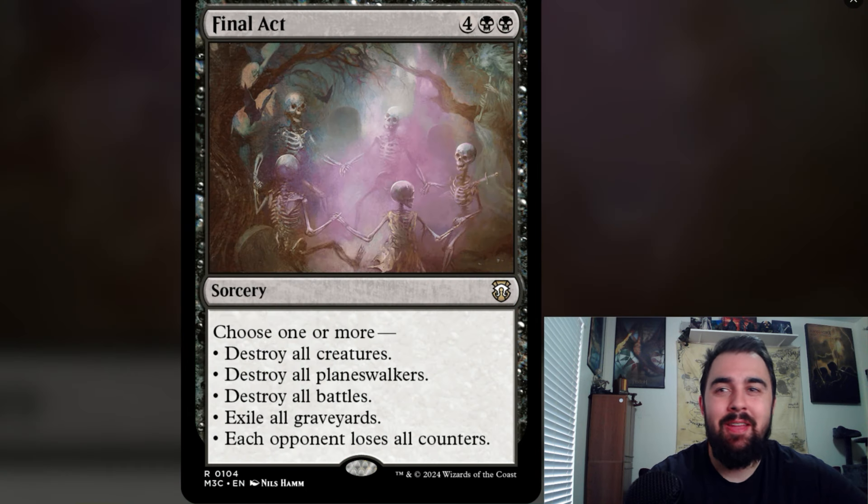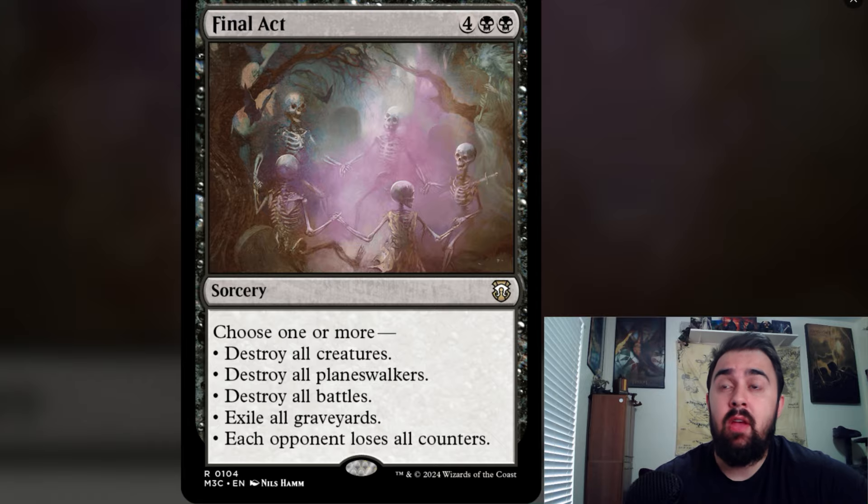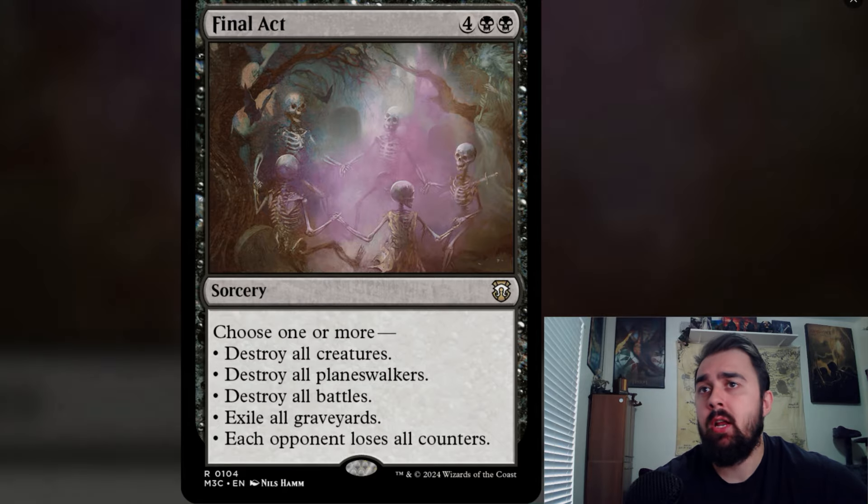Final Act is basically a Farewell for black — choose one or more: destroy all creatures, destroy all planeswalkers, destroy all battles, exile all graveyards, or each opponent loses all counters. It's a more fair version of Farewell in that it destroys rather than exiles most things, though exiling graveyards is nice against graveyard decks. The counter removal likely targets experience counters. This is on the Commander Precon product, not in Modern.